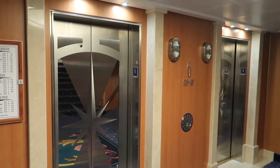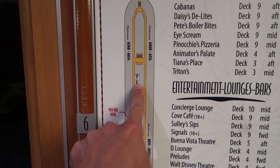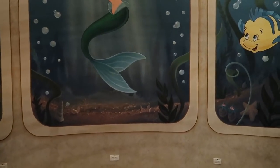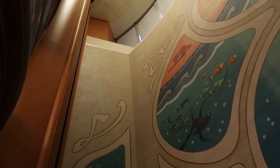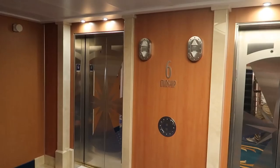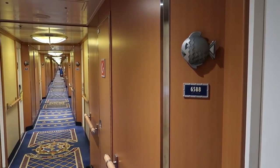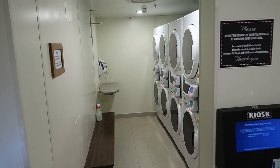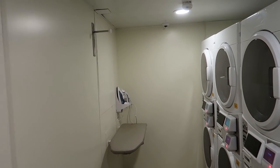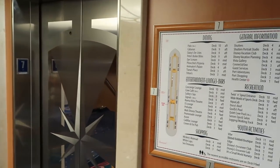Deck six midship — there really isn't much except staterooms and a laundry room. There's also a strange space behind the elevators that seems to be for storing strollers and wheelchairs. The laundry room is about halfway between midship and aft elevators near room 6588, with washers, dryers, and an ironing board. That's everything on deck six.